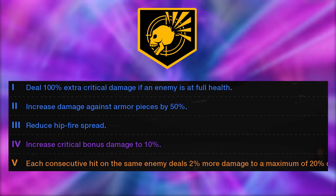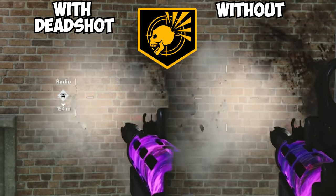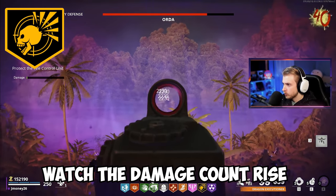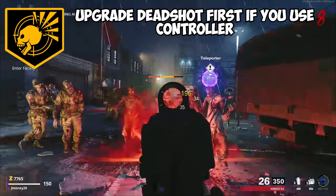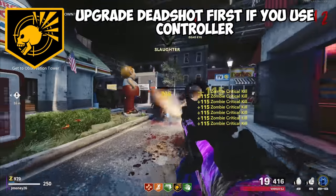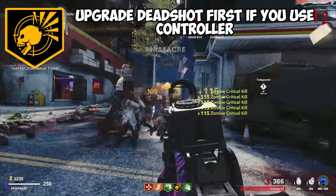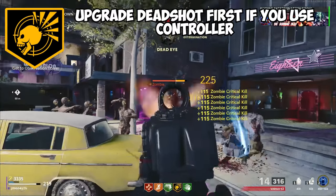When you upgrade Deadshot, you get a 100% increase in critical hit damage when an enemy is at full health, 50% increase in armor damage, reduced hipfire spread, increased critical bonus damage to 10%, and when fully maxed out, each consecutive hit on the same enemy deals 2% more damage capping at around 20%. If you play on controller, put this at the very top priority — it basically gives you auto-aim. Just tap your aim-down-sights button and it will lock to the head of any zombie that walks near you. It made going for critical kills completely mindless.